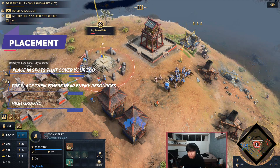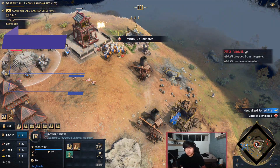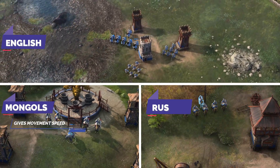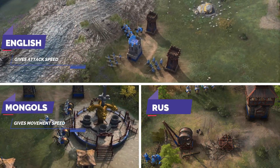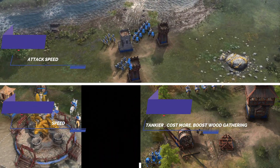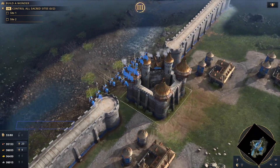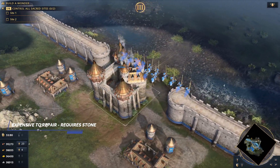Consider the high ground when placing towers as they give you extra vision. The Mongols, Rus, and English are civs with unique mechanics tied to their towers. Mongol towers grant movement speed to units under their influence. English towers grant attack speed to units around them when enemies are detected nearby. Rus towers are tankier and more expensive than normal towers, and also boost wood production from lumber camps in their influence. Keeps are basically stronger towers — they do more damage, provide great vision, and cost stone to build. Everything discussed about towers applies here, but be more mindful where you place them because they are expensive to repair.